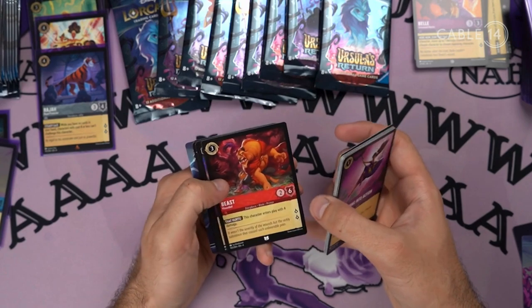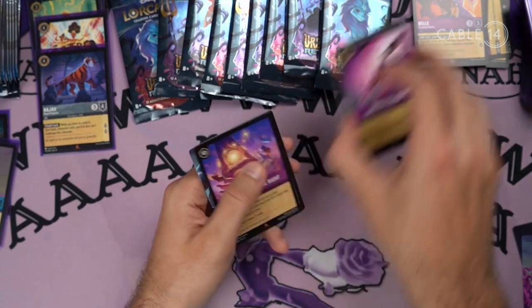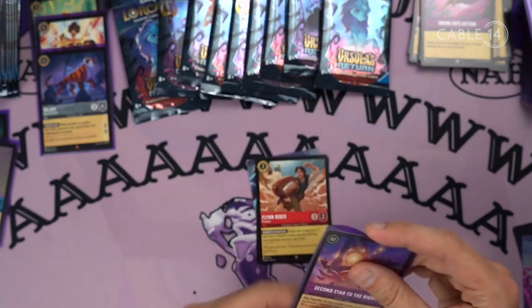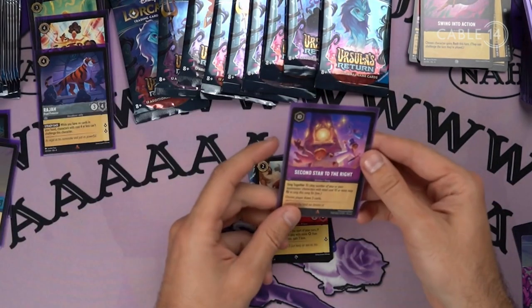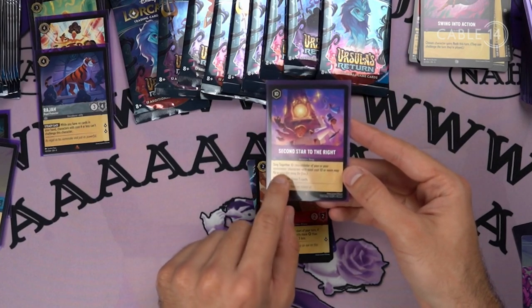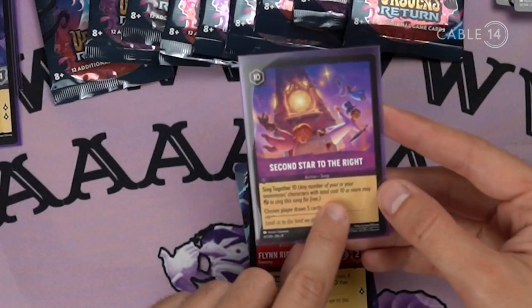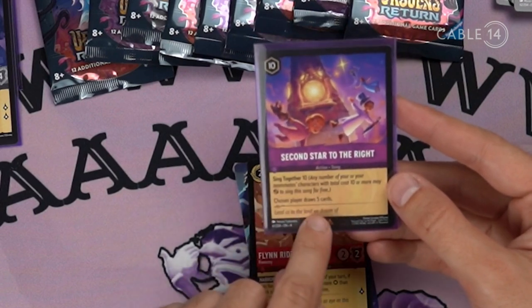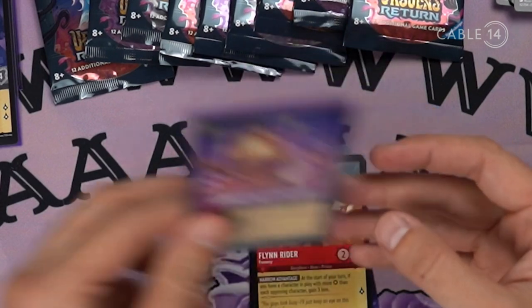There's this Trickery card — oh, Beast! Second Star to the Right — that's rare. It's the people from Peter Pan. That costs 10, oh my god. Sing Together: any number of your teammates' characters with total cost 10 or more may tap to sing this card for free. So the exhausted choosing player draws 5. That's actually really good.